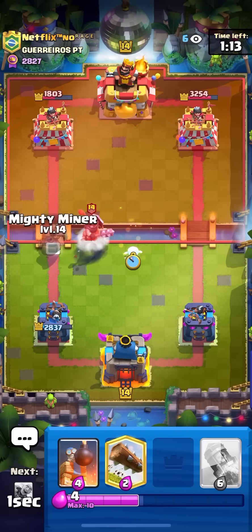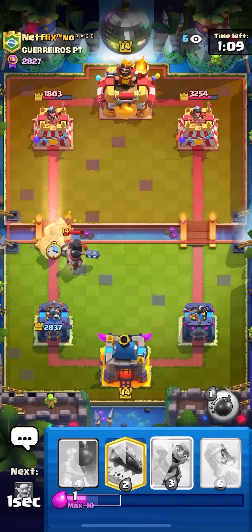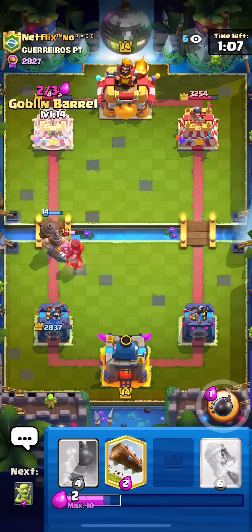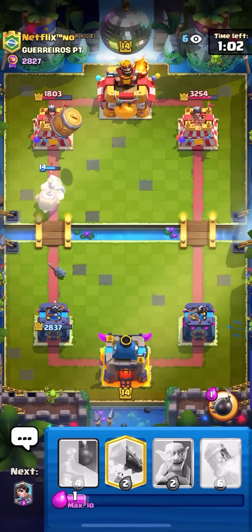I'm going to go for my Ice Spirit here on the Dark Prince, and then I'll just go for Mighty Miner. Wait, if I Barrel, he doesn't have Arrows — he doesn't have Zap. He could like E-Wiz, Prince, or Phoenix, but that's it — that's still a lot of damage for me. I'm just going to go for Barrel here since he has no Arrows. He goes for the Phoenix — oh, it hit the Goblin. That's Tower! Let's go.